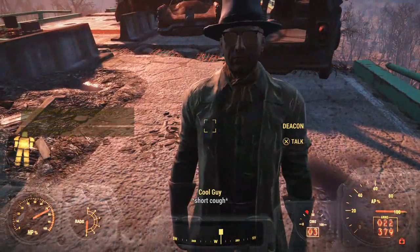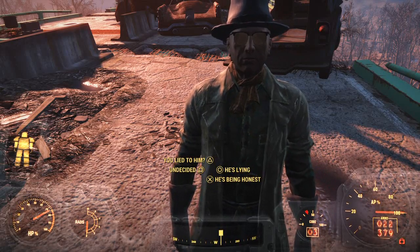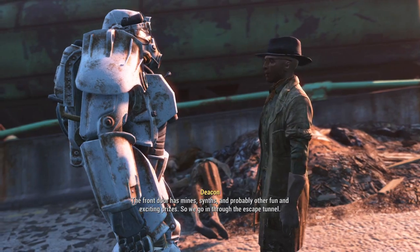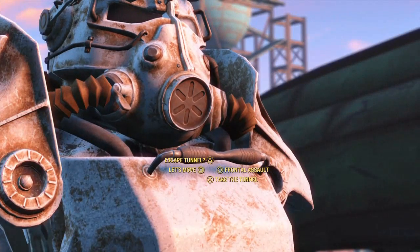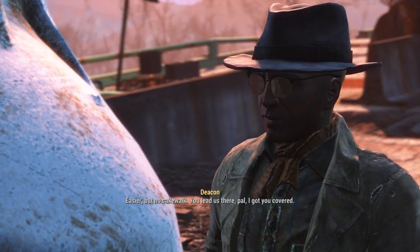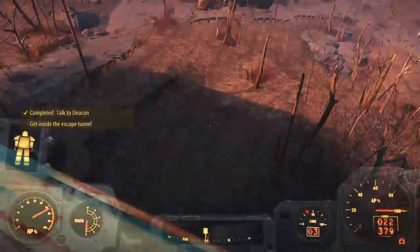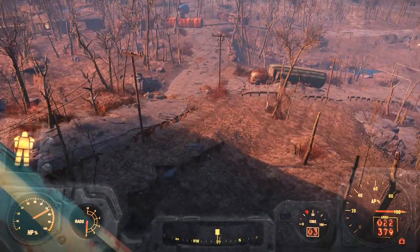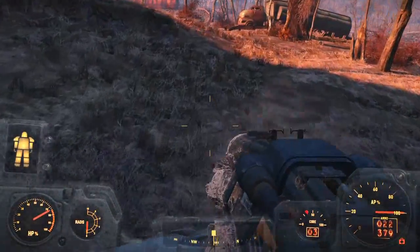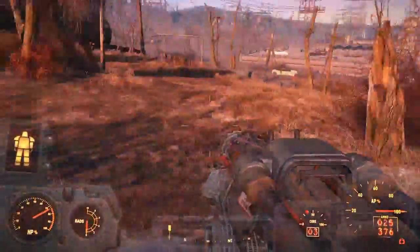We'll talk to Deacon. Isn't Ricky just a ray of sunshine. He doesn't strike me as the designer. The front door has... take the tunnel — the tunnel has got to be easier than a frontal assault. It is possible to just siege the front of the building.